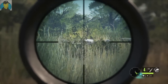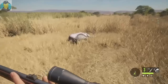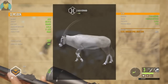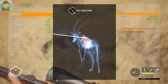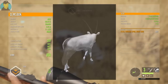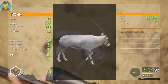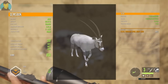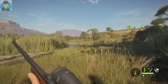I believe we dropped him — there we go. That's a nice looking one. We got ourselves a gold, 488 pounds, trophy rating 297. Got it right in the spine and the right lung — a decent shot. A lot better than the other one. That's my first gold gemsbok — I'm kind of happy about that. Very cool looking.